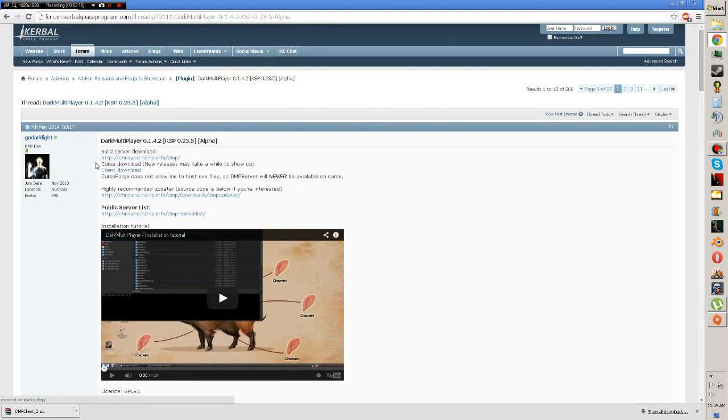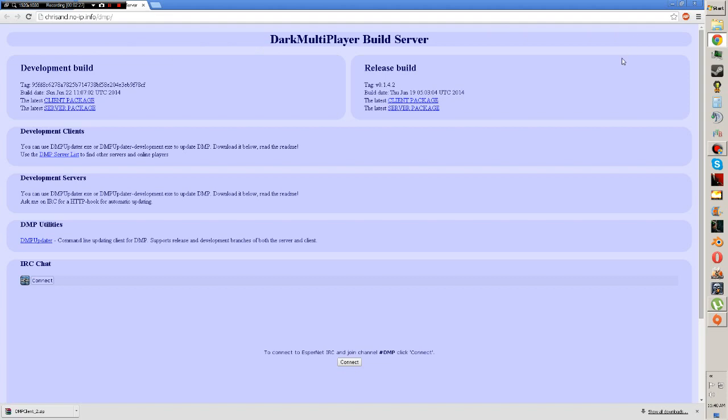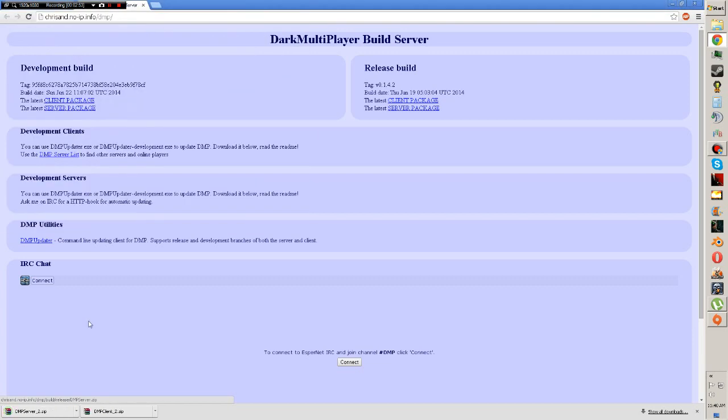If you want to make a server, you're going to click on this upper link here — 'Build Server Download.' The reason it's not on CurseForge is because you can put zip files and data packs on there, but because there's an .exe on this one, you can't actually put it on CurseForge. So you go here and it'll bring you to this beautifully purple page. Go to 'Release Build' — not the Development Build; that's if you're good at programming and want to work on it yourself. Go to the Latest Server Package. Save it to your desktop and it'll download.